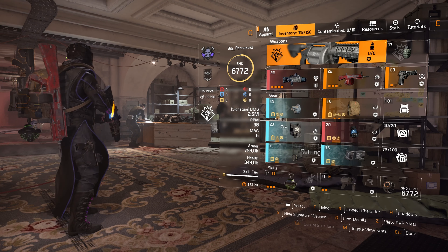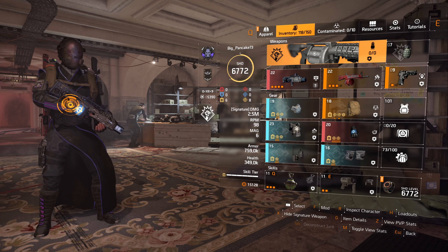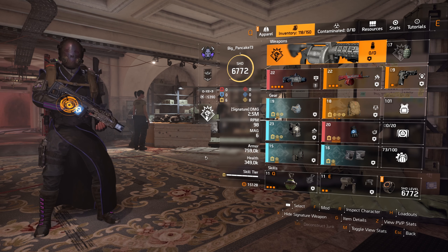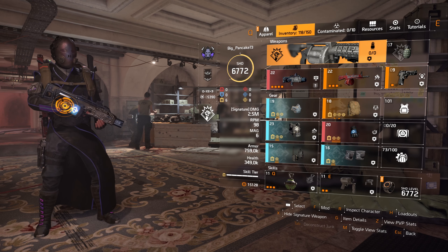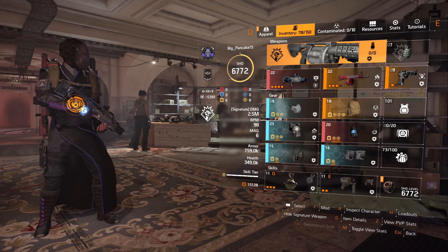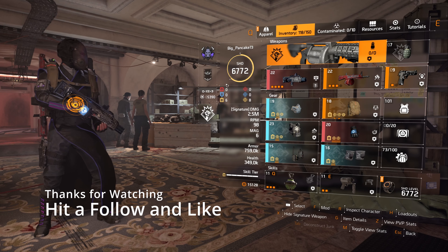Here it is — Future Initiative. For the specialist, I use Demolitionist to give the five percent damage to targets out of cover, which buffs the team. You can use Tactician or Survivalist, but Demolitionist is the best for the incursion. You've got enough heals plus you're buffing your team. For raids, I'd advise going Survivalist or Tactician.